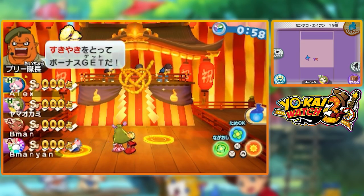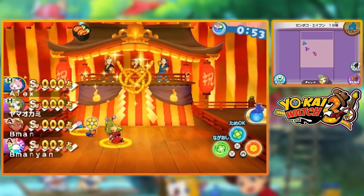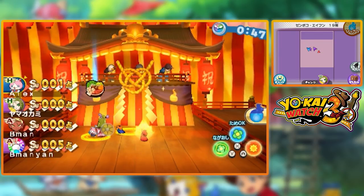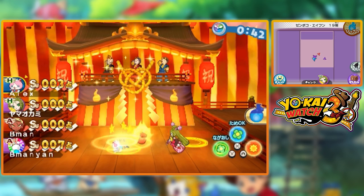In this minigame area you're going to have a certain time limit, and in that time limit food items are going to fall from the sky. Your goal here is to grab as many of these food items as possible, since grabbing more food items is going to make your score better and better.